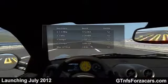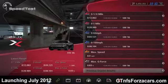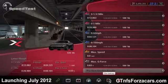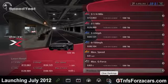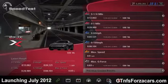Now let's see what the official GTNFSForzaCars.com one-mile drag time is for the Ferrari 599 GTB Fiorano: 28.989 seconds.